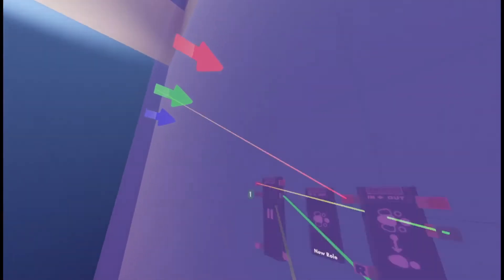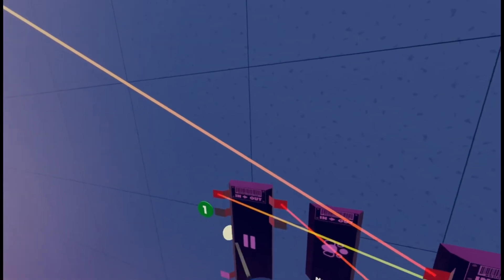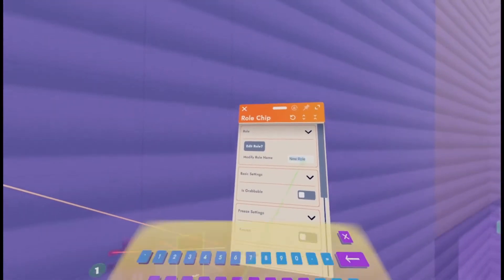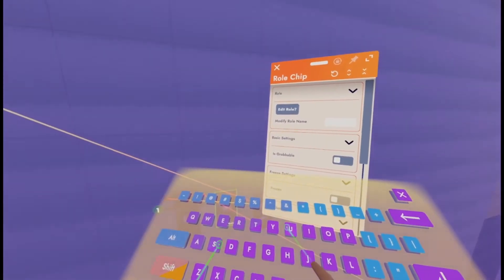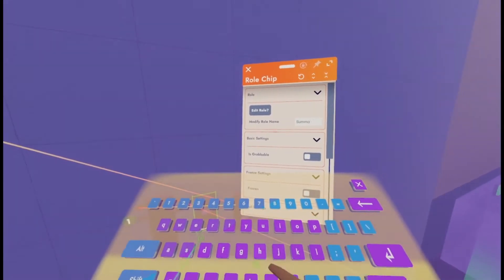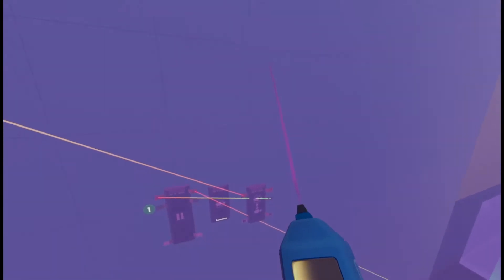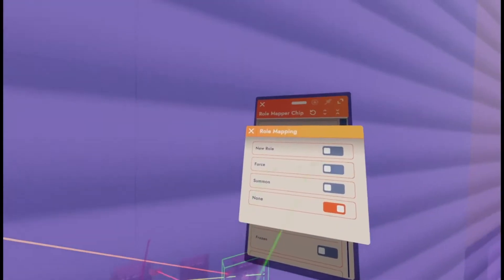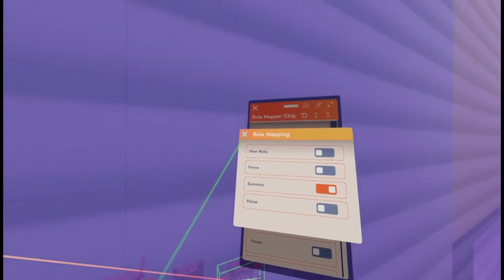On the Respawn Point, wire the green pin to the red pin on the Comparer chip. Then configure your new role — put its name as 'summon'. Configure your Roll Mapper chip, click on Role Mapping, and click on that new Summon role you just made.